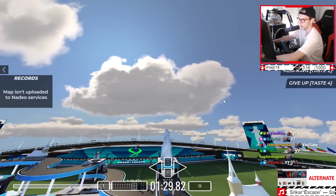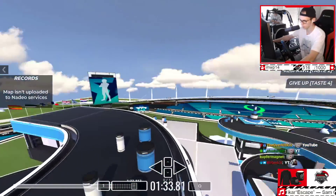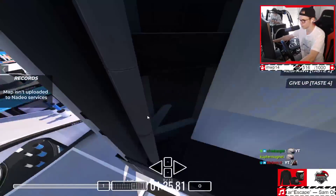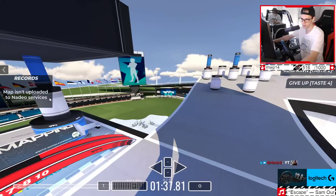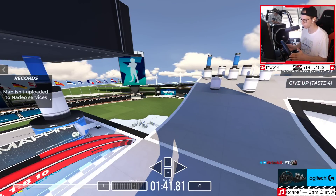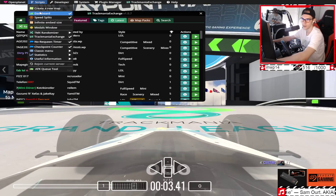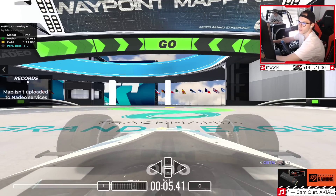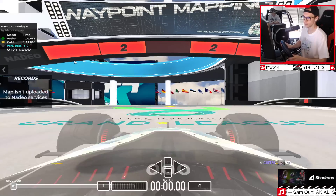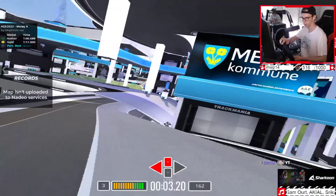We are now on the first map. I actually don't know how it's called because the map release was a little bit weird. The first map is built by Mephister — that's all I know. And I would say we're going to store it into the first round. I don't have the medal plugin right now... there we have it. It's just called Malloy A. Okay, let's see what we have here.